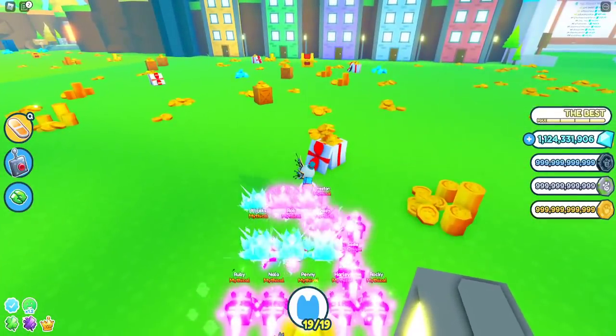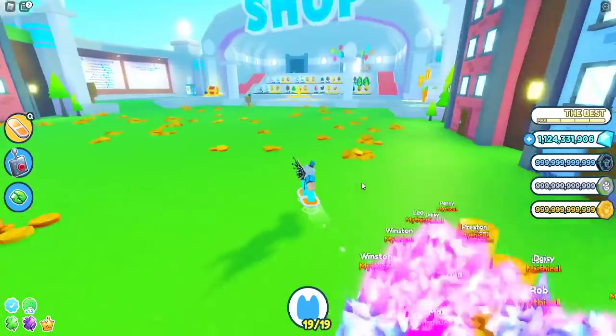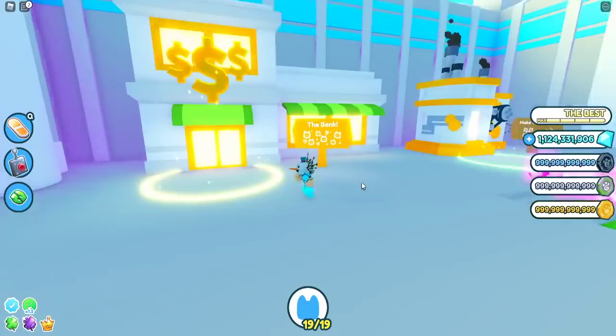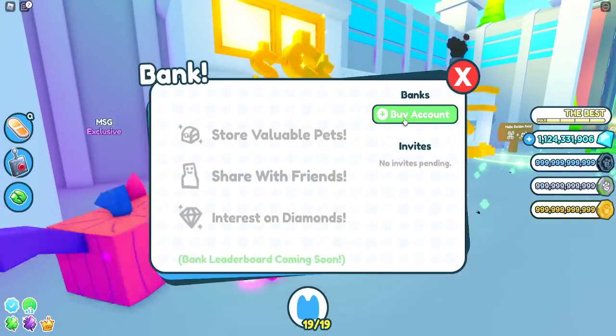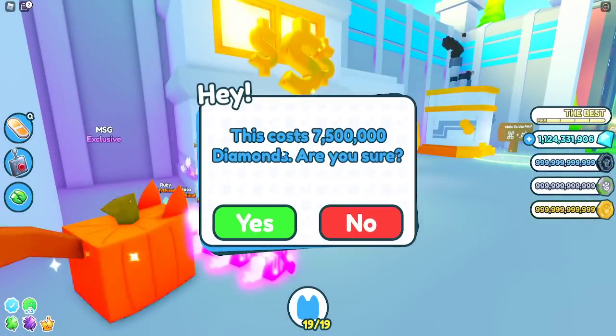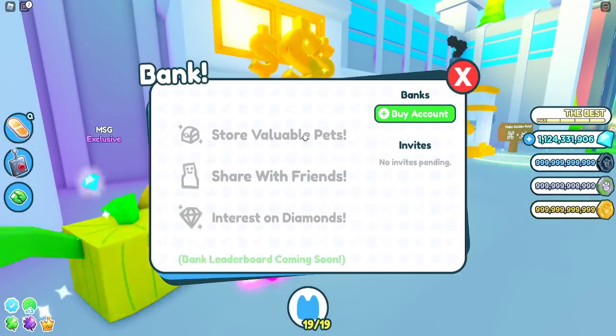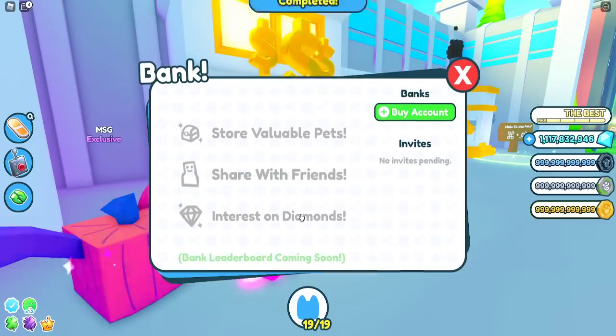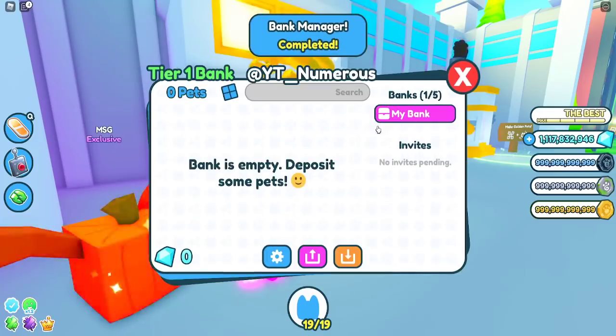Next, we have the bank — probably one of the most important parts of this update. Let's go ahead and buy an account for 7.5 million gems. With this, you can store valuable pets, share with friends, earn interest on diamonds, and bank leaderboards are coming soon. There's going to be tons of stuff here.